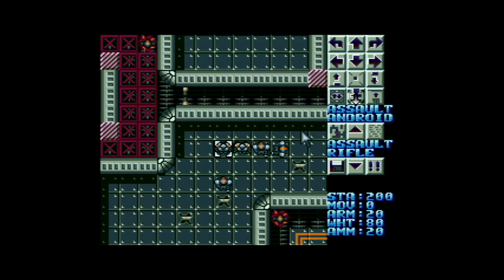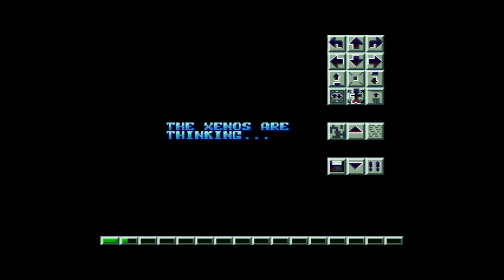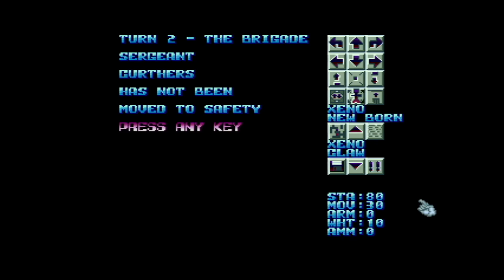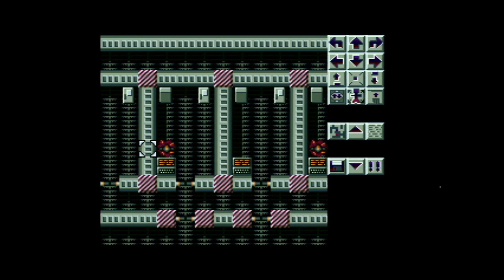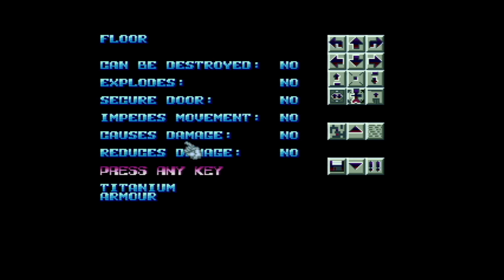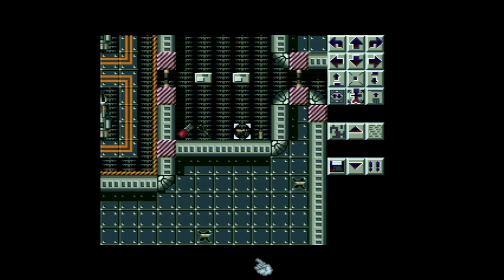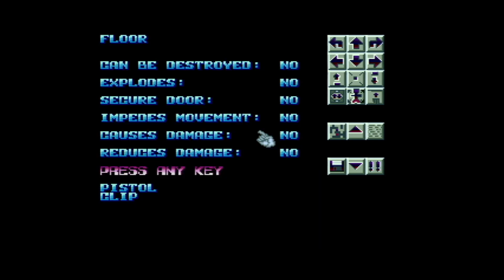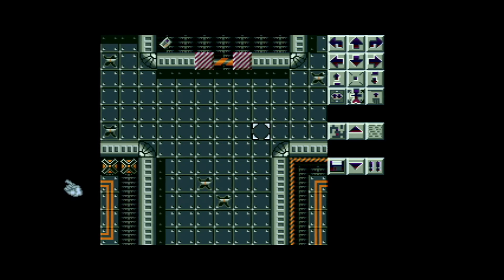And then we have assault rifles in the level, which is far more interesting weapons. If you have a wander around this map, you'll probably find other things as well to pick up — titanium armor, med kit, access card, chock bar which gives you a bit of a boost, android patch because a couple of your units are actually androids — the ones with the assault rifles — and we've got pistol clips. Yeah, if you have a wander around the map you'll probably find other things as well.